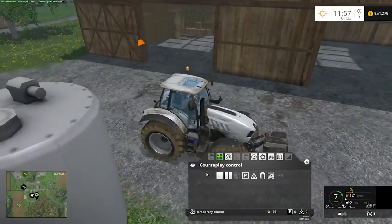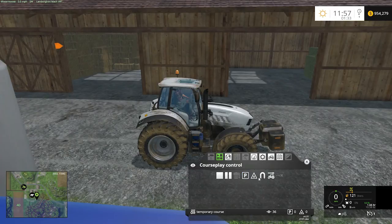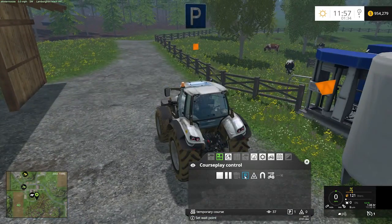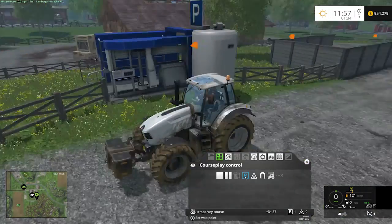Come back over to where you're going to drop your bales — for us, that's this location here, because as you can see, I have lots of bales stacked up inside. I'm going to put a wait point here, which is the little P. It tells CoursePlay this is where it wants to unload the bales. You can do really complicated courses with this — you can back it into a location — but I'm going to keep this simple and just make a simple unload point.